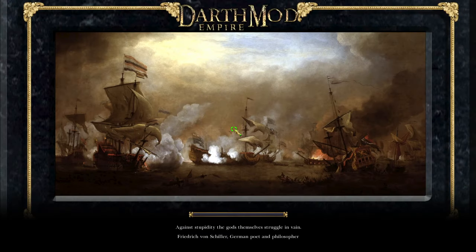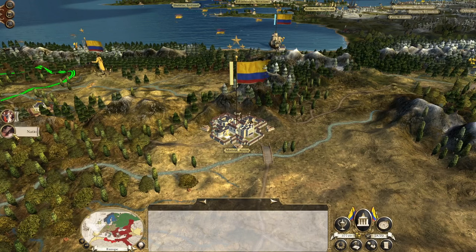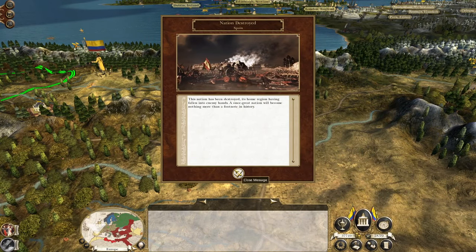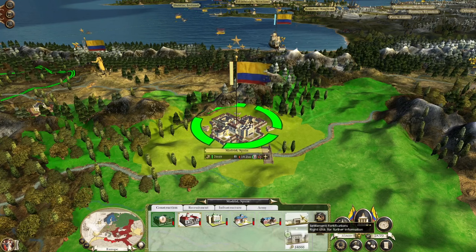The defenders are fleeing, the city is taken. Victory belongs to Colombia! Excellent - we took a bit more of a beating than I would have liked, but that's okay. Bye bye Spain - Spain is gone! We now have a front line with Austria.